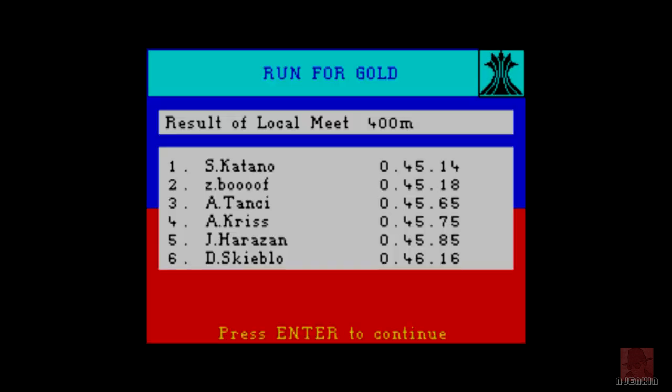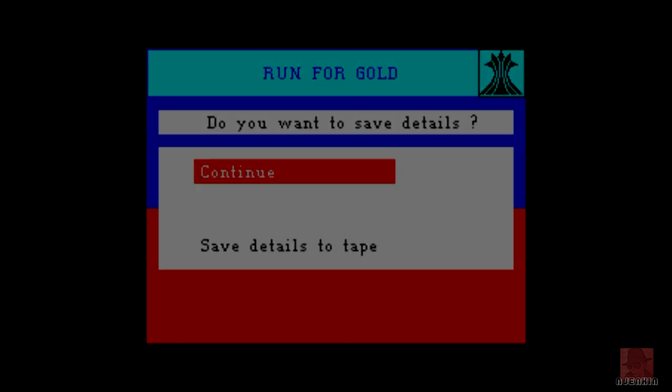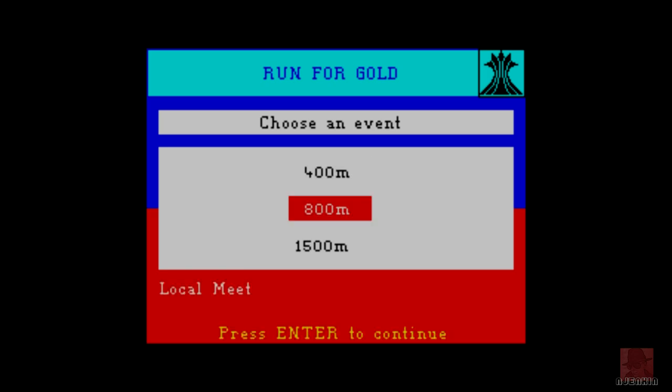45.18 — not bad. Zed Buff, second place. Not bad for a first race. We need to go a bit quicker there. There's 40 AI components in this game. We must gradually get better than them. I don't know how many races you need to do to get to the Olympics, but I'm guessing it's loads.